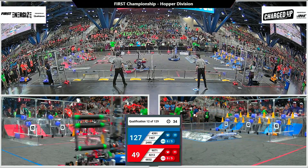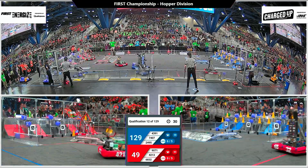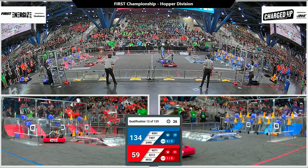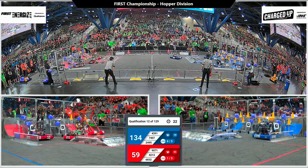Blue Alliance has all of the game pieces in the top two rows fully scored. They have six links scored — they only need five now that each Alliance has held up their end of the bargain for the Coopertition bonus.